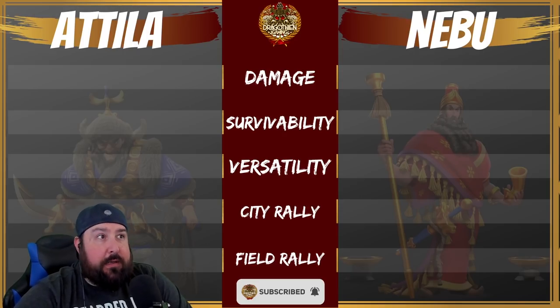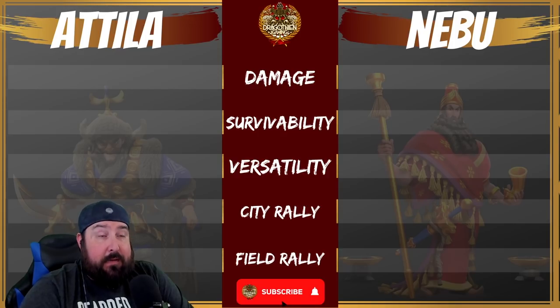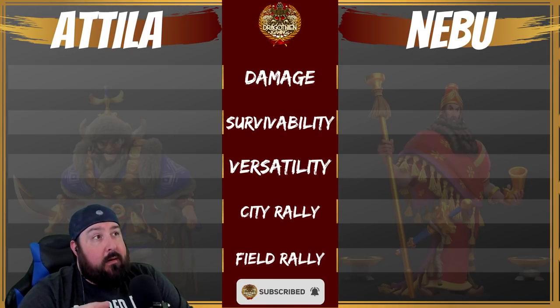Here's what we're going to do. We're going to compare these top two rally combinations. Attila has his own pairings, and then Nebuchadnezzar has his own pairings. We're going to compare these top two rally sets in the game.